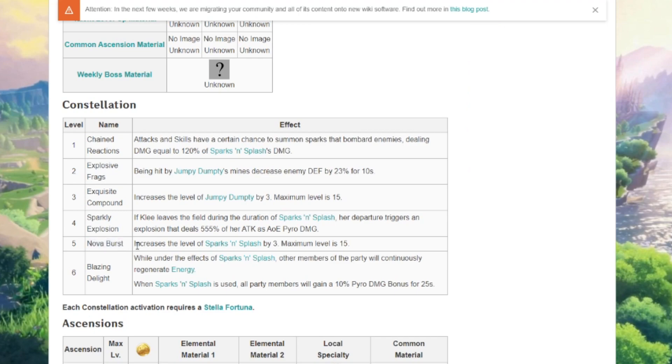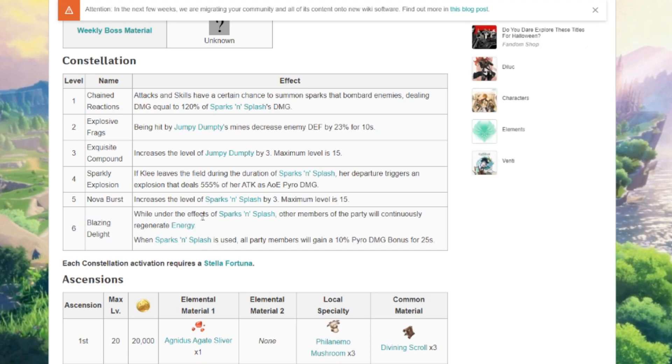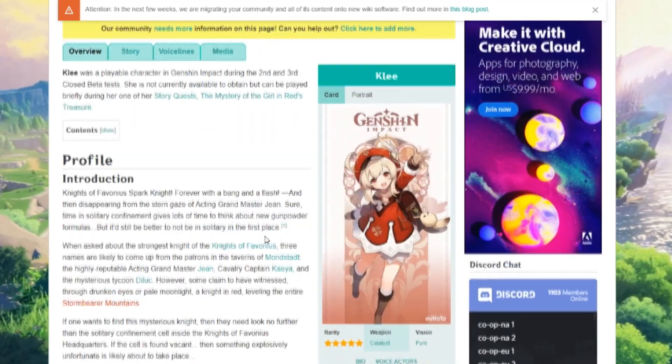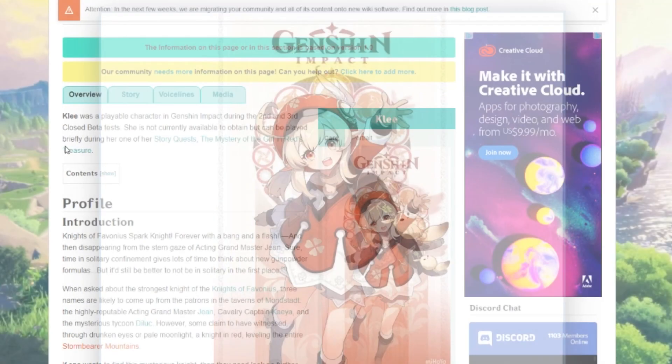Constellation five, Nova Burst, increases the level of Sparks and Splash by three — maximum level is 15. At max constellation, Blazing Delight: while under the effects of Sparks and Splash, other party members will continuously regenerate energy. When Sparks and Splash is used, all members gain 10% pyro damage bonus for 25 seconds. Klee seems really good — that could just be how my brain is perceiving this, but she seems really good. We don't know anything about her base stats yet, but she seems broken. She seems like a really good pyro character to have.